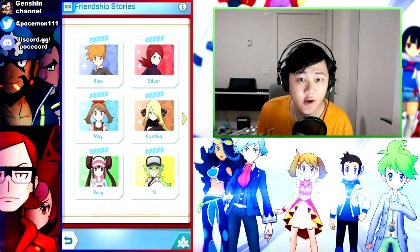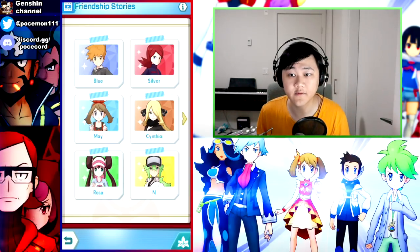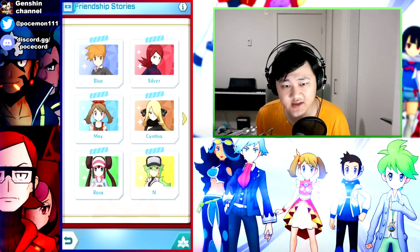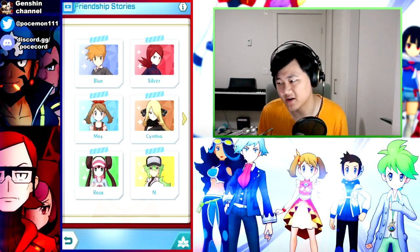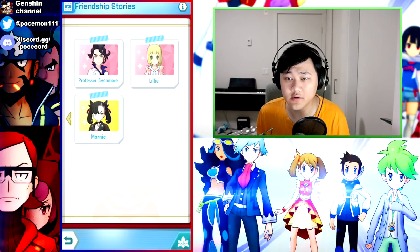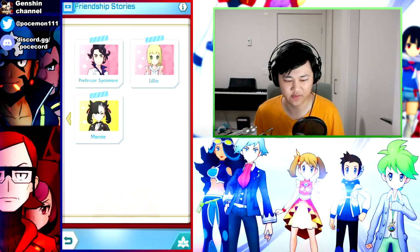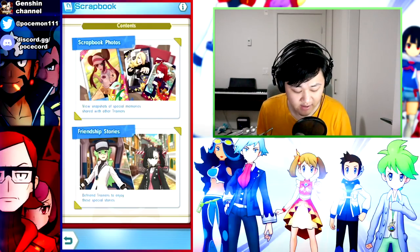You do have to obtain the base character first before inviting them. None of these are super hard to get - Blue is free when you start, Silver is free from the main story legendary event, May is a pretty old spotlight scout, Cynthia is a really old pokefair scout, Rosa's a free unit, Sycamore's free, Lily's a pretty old spotlight scout, and Marnie came out about a year and a half ago.